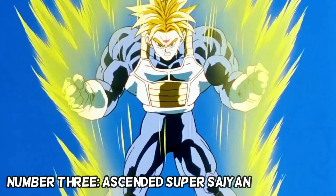Once Imperfect Cell absorbs Android 17 and becomes semi-perfect, Goku tells everyone they're not strong enough to beat Cell in their current state. Trunks and Vegeta proceed to train in the Hyperbolic Time Chamber, where one day equals one year, and they got a lot of training in. They came out able to ascend beyond regular Super Saiyan. It seemed at first that the form was doing well — Vegeta was doing really well against Cell until Cell absorbed Android 18, which pretty much ended that. Trunks then stepped up and went to Grade 3 of the Ascended Super Saiyan form.